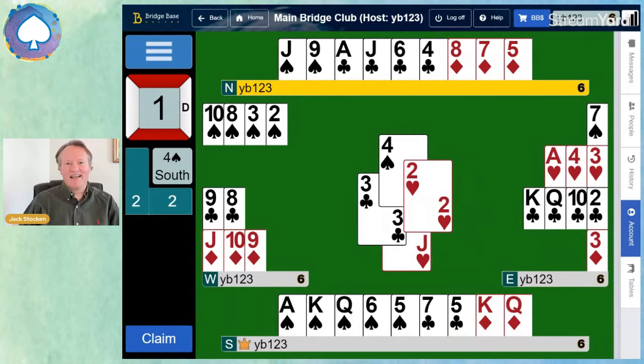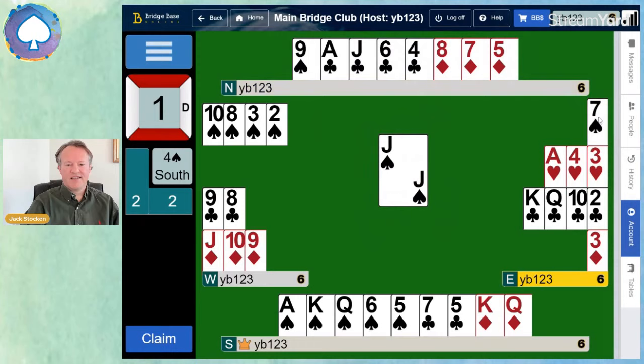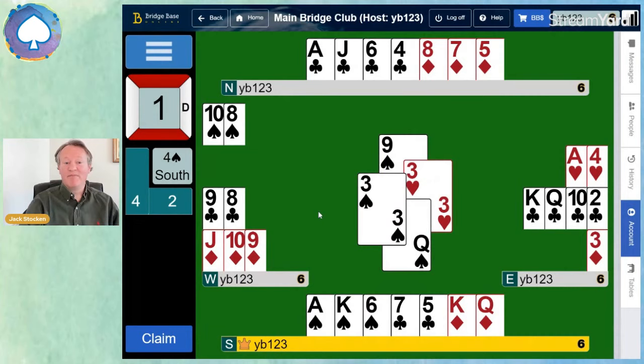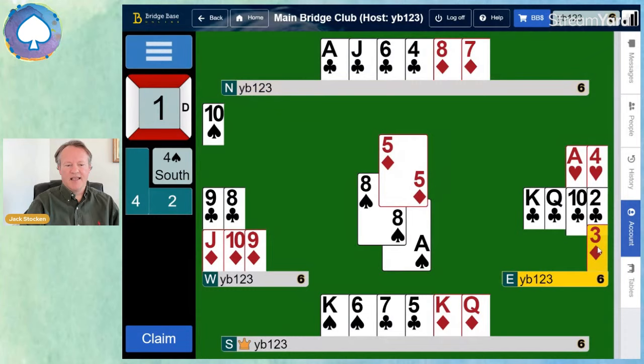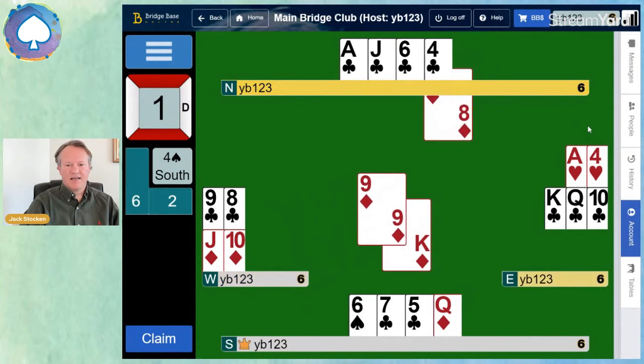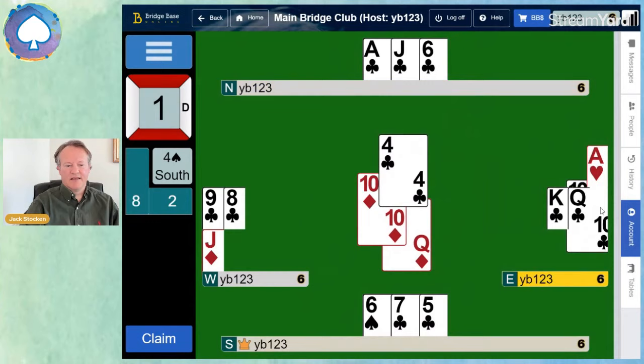Now we draw trumps. Do we start with the Jack or the Nine? It's the higher card from the shorter holding to avoid the suit being blocked, so we start with the Jack. Counting the trumps — there are five out there. The trumps have divided 4-1, but that's no problem; we can still draw them out. Ace of spades and King of spades clear the remaining trumps. Now we can play our winning diamonds — we're coasting towards the end. Queen of diamonds follows.